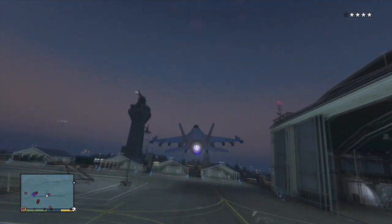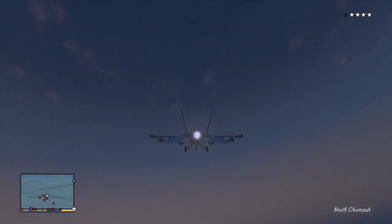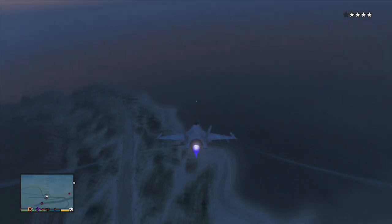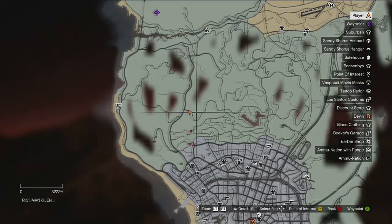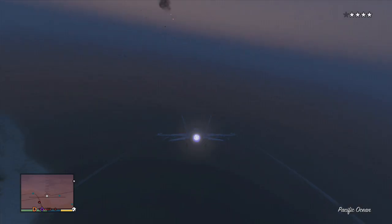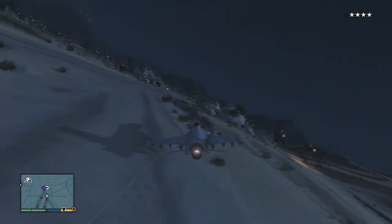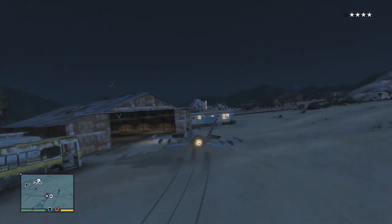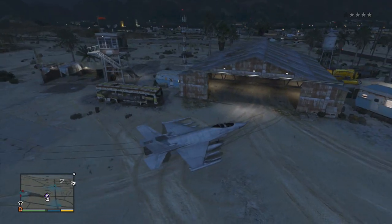Once you have your jet in the air, the next step is storing. Getting away from the four stars you've earned is key, so lower your altitude before the helicopters can reach top stars. Use the small window of time you have to mark the location of the airfield on your map where you want to store the jet, and make your way there. Make sure you're extremely careful with the landing because the jet is pretty vulnerable. Once you store it, it's time to lose the wanted level — or take a trip to the hospital to get rid of it — and enjoy the multi-million dollar aircraft you've stolen from the army.